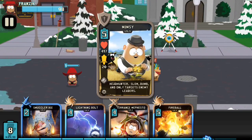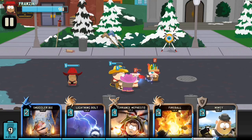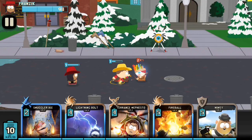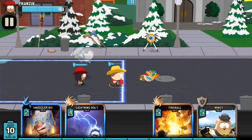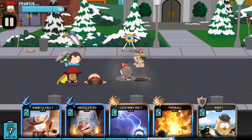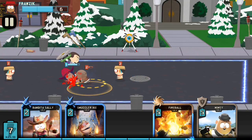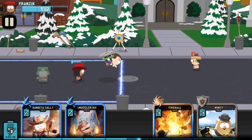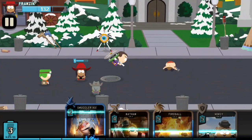Mimsy is really good. I prefer to keep him off the map for now if I can — he'll go after the enemy leader, so it's pretty cool to have him up there. So far so good; I don't really need to bring anybody else out right now. I'm going to bring this guy out up here. Put the gun slayer back there and Bandita too.